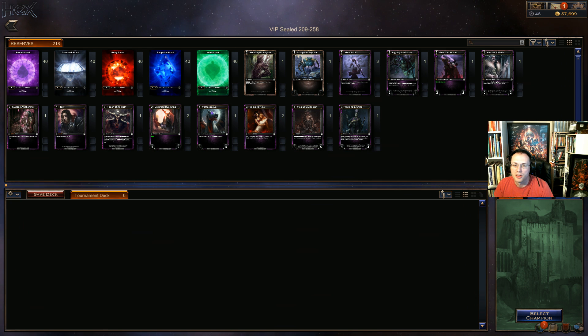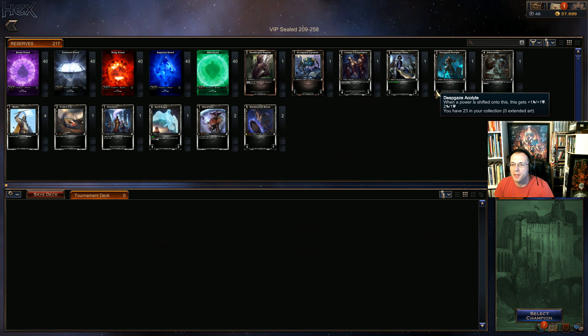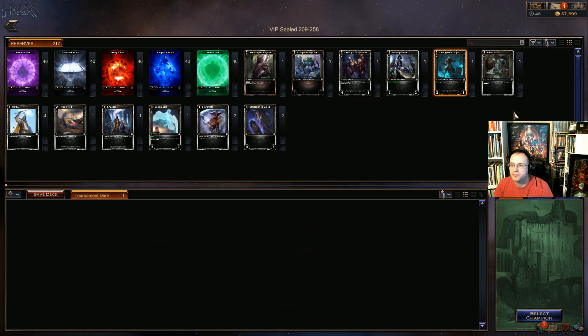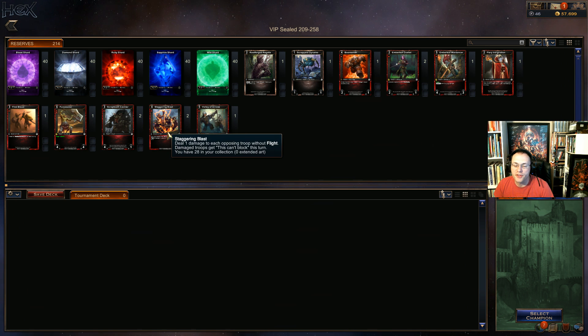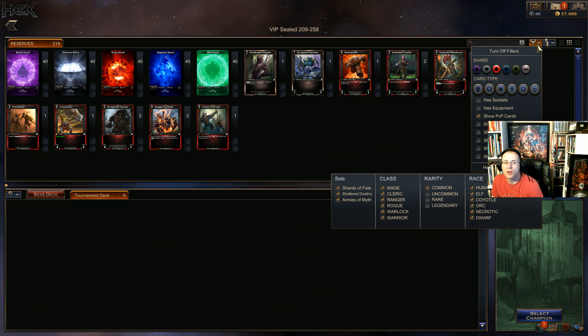We've got two Vampire Kiss. Deep Gaze Disciple is not bad, Slicer's not bad for ruby-diamond. Spirit Eagle's amazing, Pride's Fall is not bad, Metal is okay if we had the right stuff to put it on. Etherlize is alright — mostly just stuff that's alright there. For ruby, Staggering Blast is kind of a big deal, Fury Seeker's not bad at the top end, Volley of Arrows isn't bad, Boomsmith's not bad, Embers Duelist isn't bad, and Fiery Ignition isn't bad.